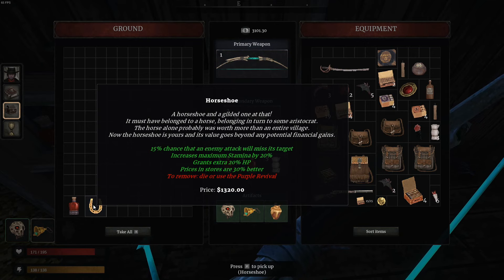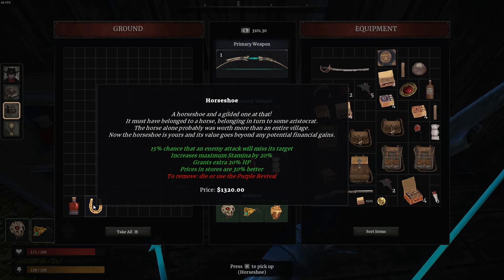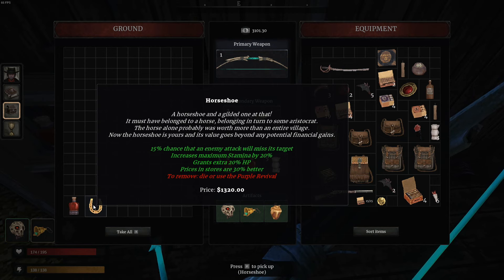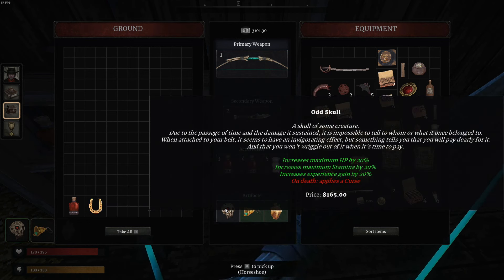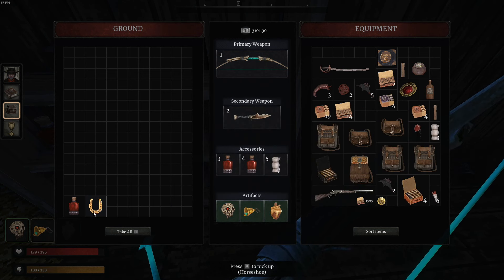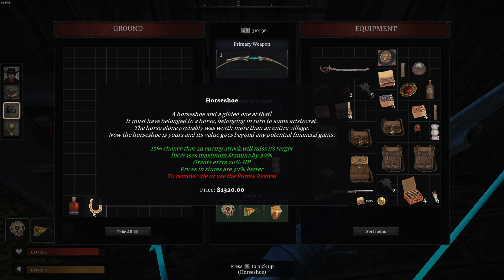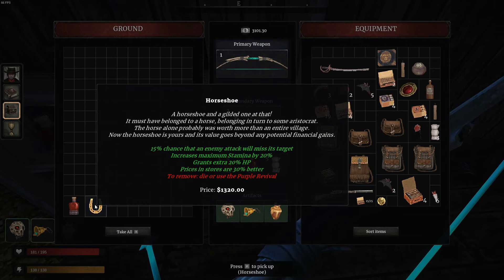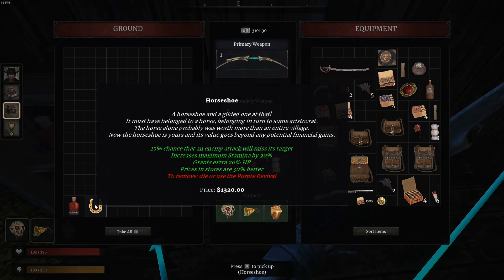Horseshoe! A horseshoe, and a gilded one at that. It must have belonged to a horse belonging to some aristocrat. The horse alone probably was worth more than an entire village. Now the horseshoe is yours, and its value goes beyond any potential financial gains. 15% chance an enemy attack will miss its target, increases stamina by 20%, grants 20% extra HP, and prices in the store are 30% better. Wow. But it is a cursed item, so I can't just remove it if I want. It almost sounds too good to be true.